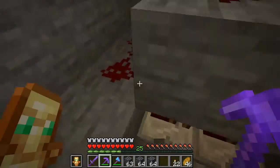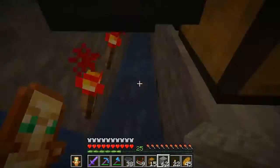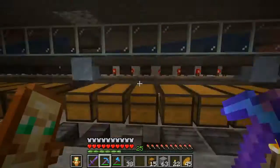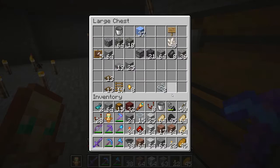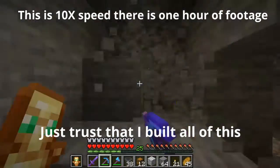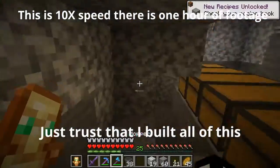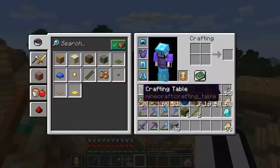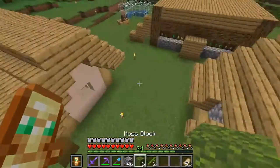I think I used two repeaters instead of one, so I'm going to go check if I did that correctly. The two important things I found were a piece of bamboo — because I don't have a jungle yet — and a moss block.